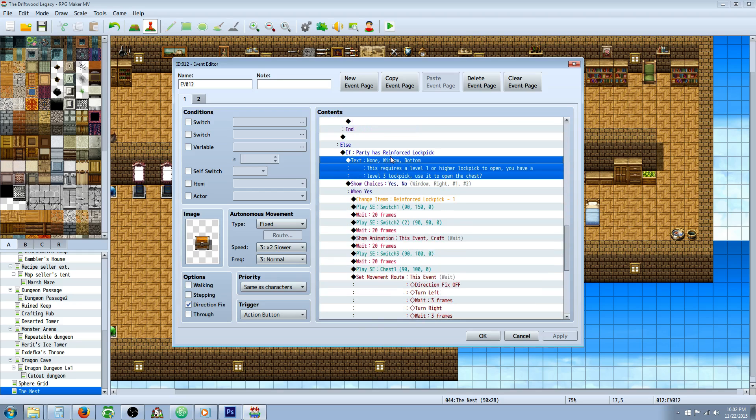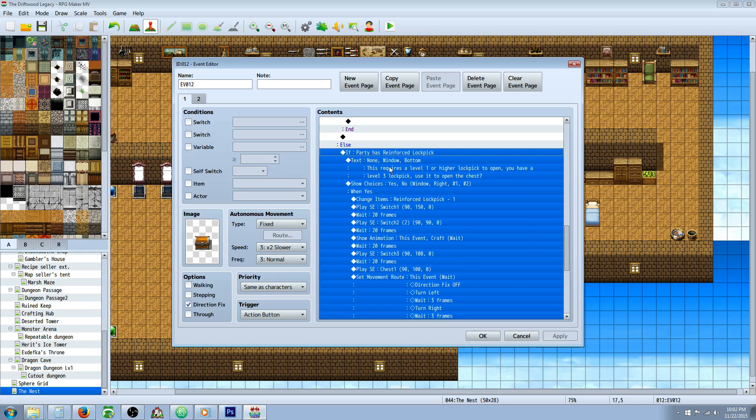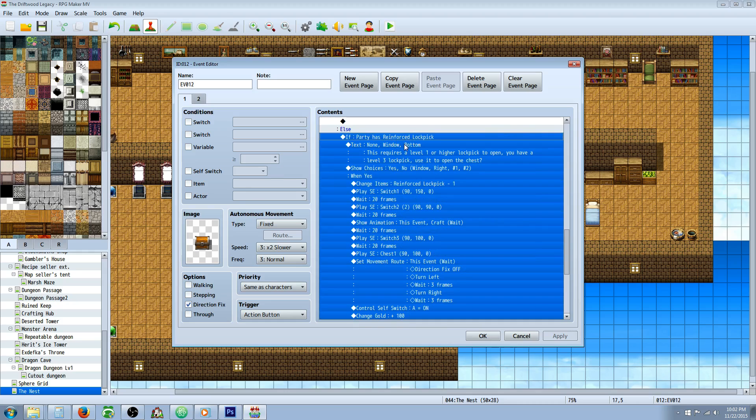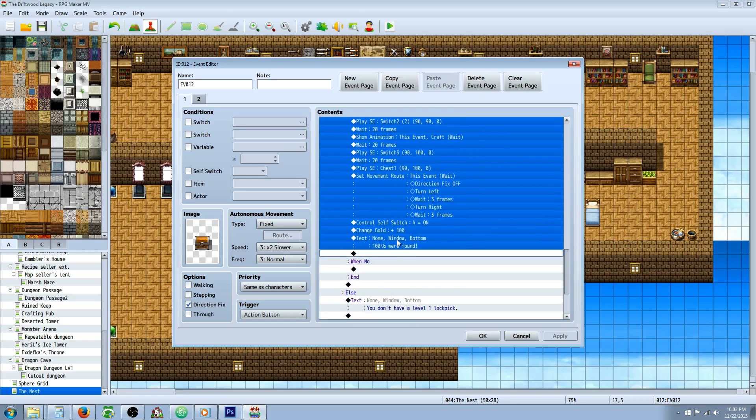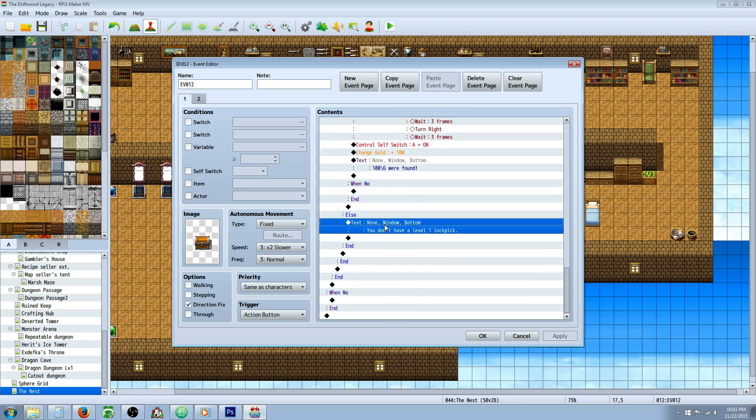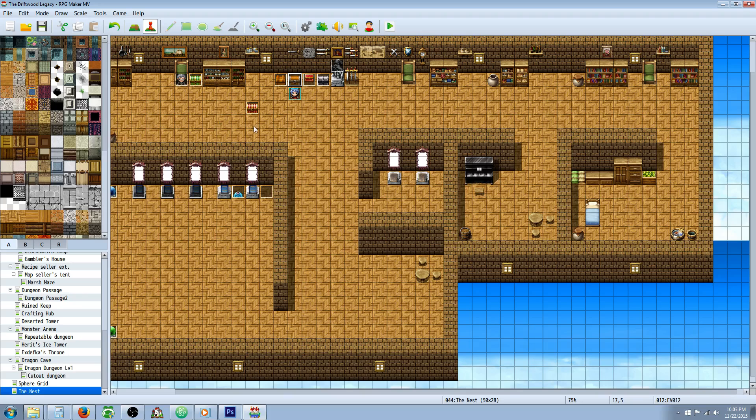In the else handler for this one, instead of saying you don't have a level 2 lockpick, put another conditional statement checking if they have the level 3 lockpick. In this conditional branch, check for the level 3 lockpick and let the player know this is a level 1 lock but you can use level 3 if you want. Show choices and paste that again. On the else handler for the third conditional branch, say you don't have a level 1 lockpick — as a matter of fact, you can say you don't have any lockpicks. But that's basically it.